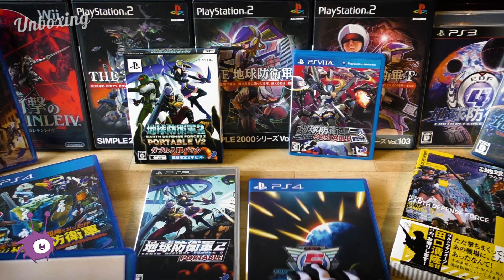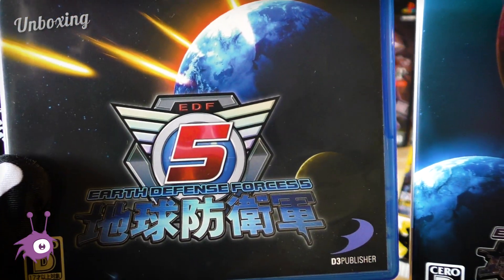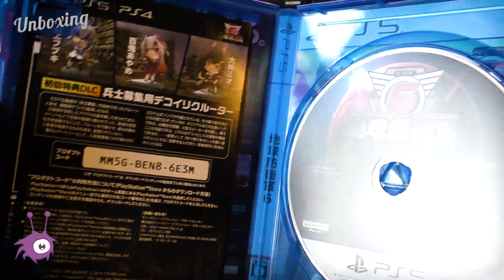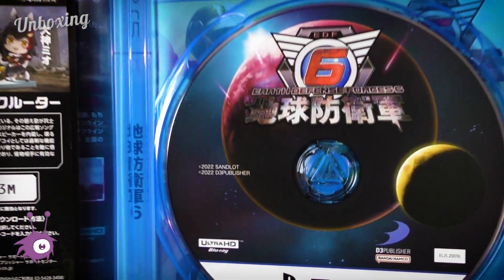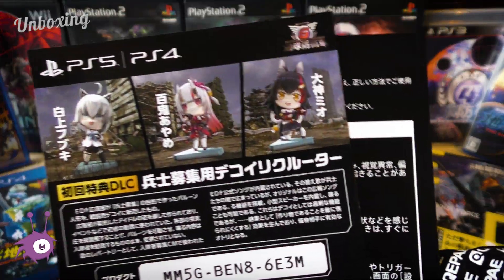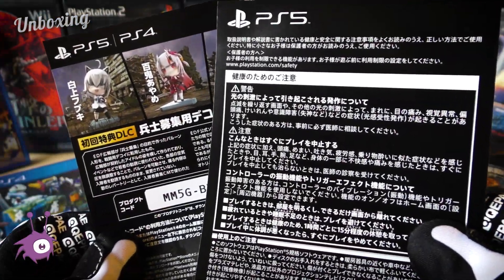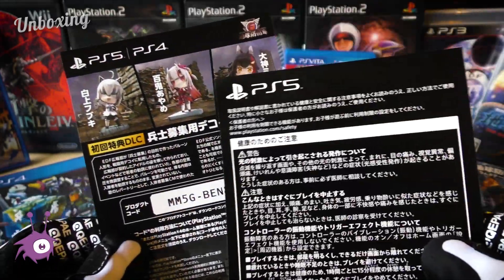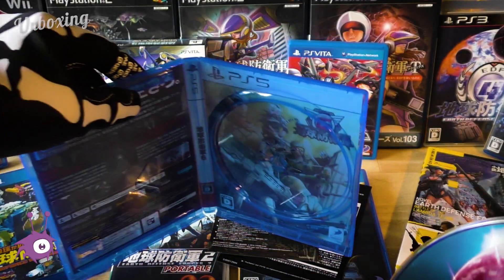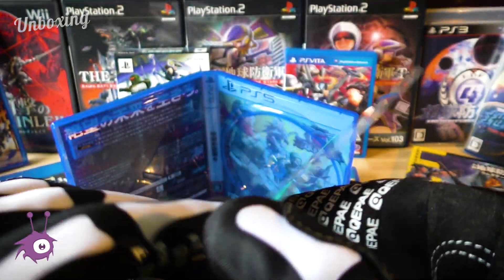The cover is kinda similar to that of EDF 5. Maybe not that surprising since it's a direct sequel with the story continuing a few years after the last one's ending. Time to open up. On the inside we find the disc and some paperwork. One of the leaflets is a download code for the DLC content with nothing on the back. The other one is some warnings and info, also with nothing on the back. Let's take a closer look at the disc — it shows a similar illustration like the front cover, although with just one Earth and one moon this time around.